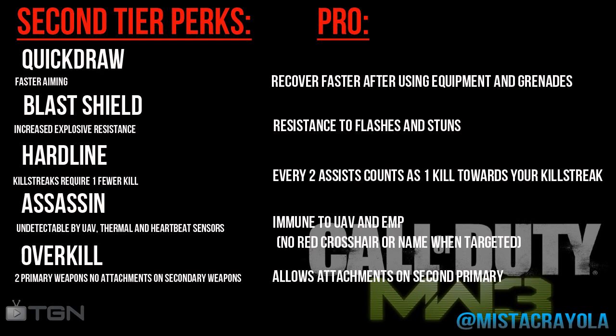Fourth we have Assassin — undetectable by UAV, thermal, and heartbeat sensor. The pro is immune to UAV and EMP, and no red crosshair or name when targeted — basically Cold-Blooded combined. Last one we have is Overkill — two primary weapons, no attachments on secondary weapons. We've seen this in Call of Duty 4, and the pro perk allows attachments on the second primary.